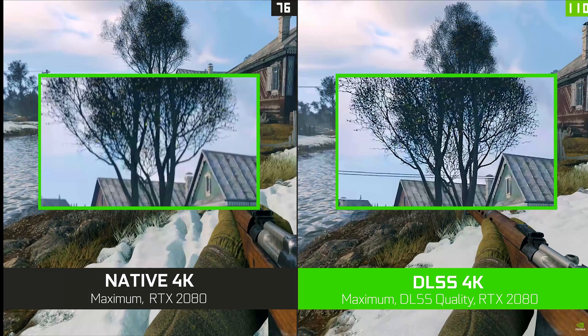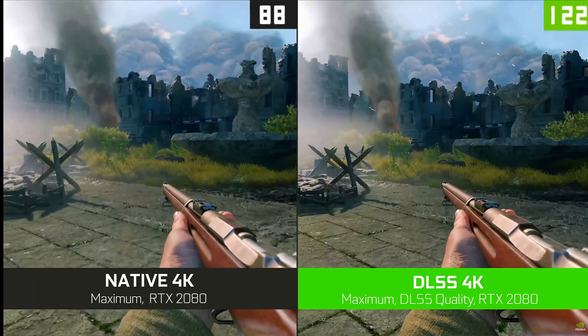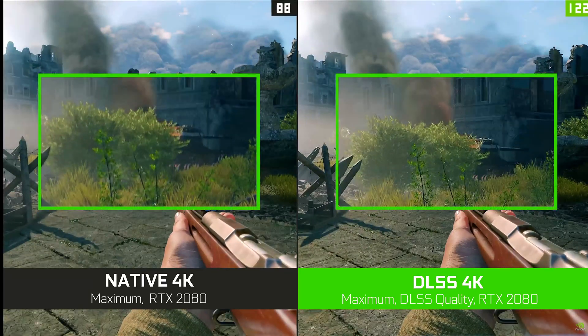It doesn't end there. That same process is repeated, but instead the DLSS model is trained to generate additional pixels. This has a direct effect in increasing the resolution of the input.